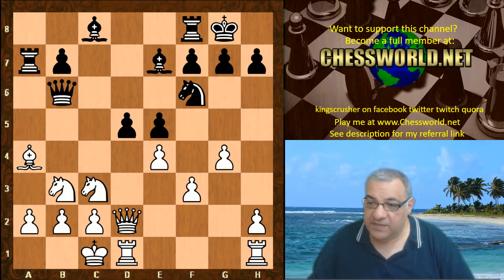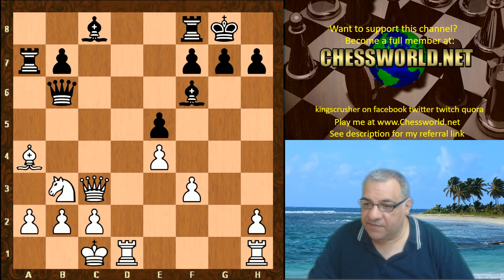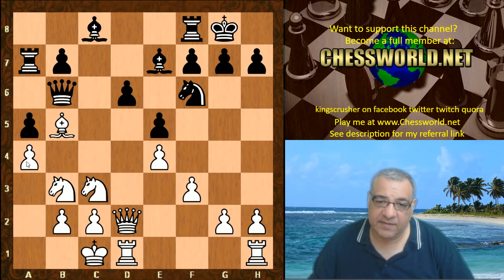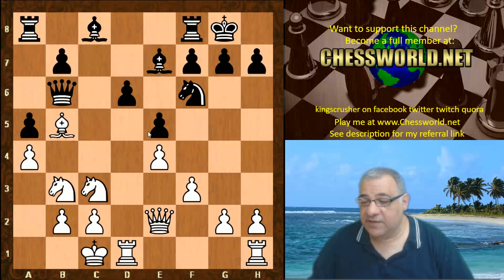On g5 it's equally bad — just d4, and even if white takes on f6, taking on c3 is very pleasant for black, taking on a2 giving black a big advantage. So a4 is necessary here. Now the rook goes to a8, and queen e2 with this positional maneuver in mind: knight d2 to c4 to e3 to d5.